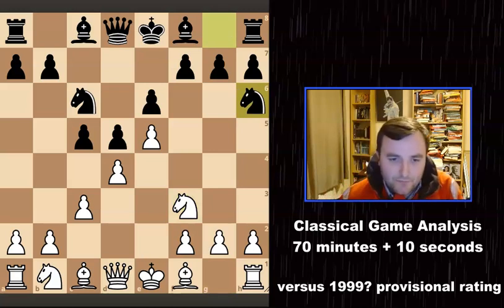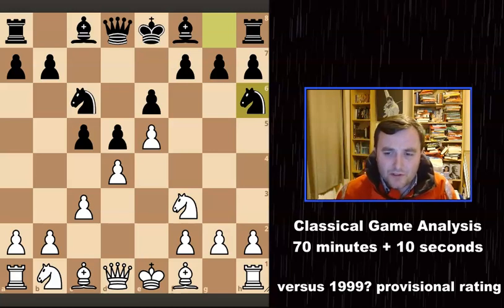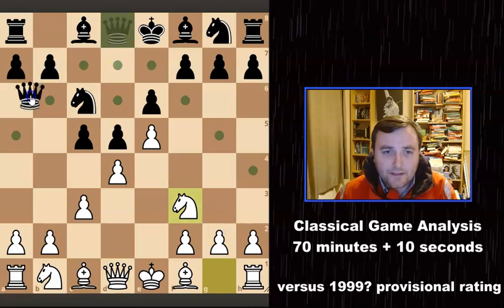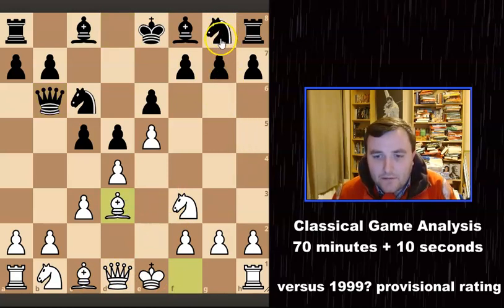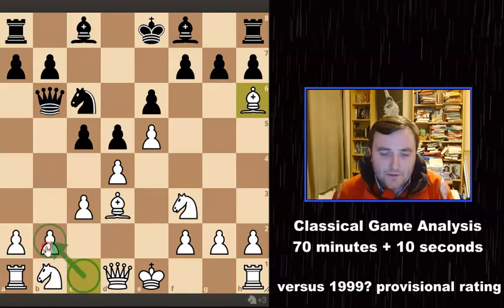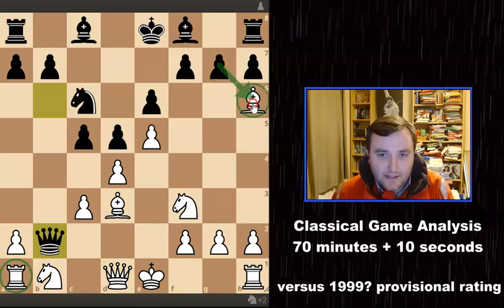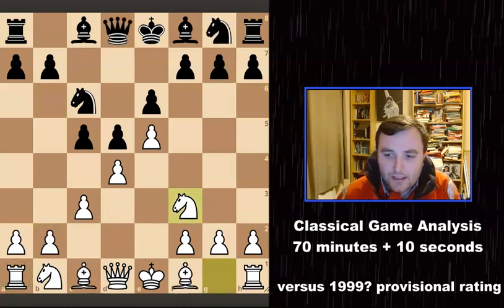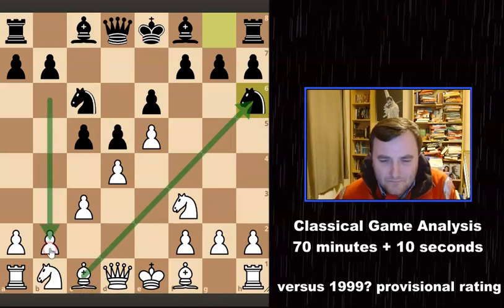I hadn't actually met this variation before because I thought it was quite bad. I was thinking I could just double up his pawn structure, which is exactly what I did — I took there. I'll show you briefly: if he plays the queen and then knight to h6, it would not be in his best interest for me to take that knight, because with the bishop not defending the square, he can take on b2 and I'd have a dreadful position losing a lot of material.